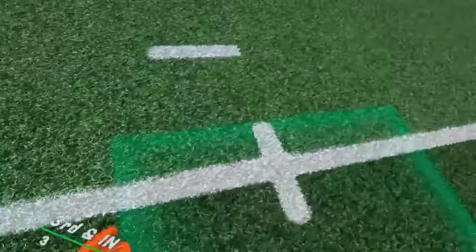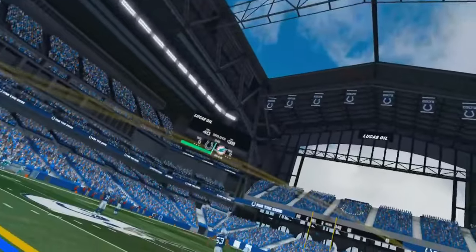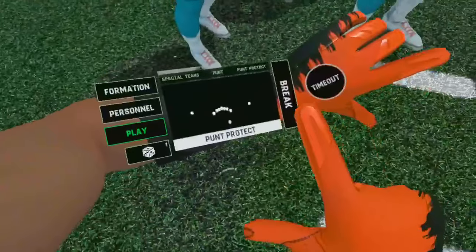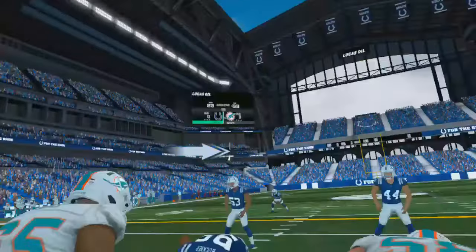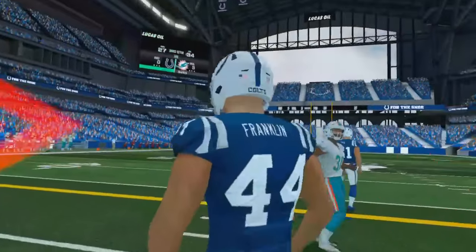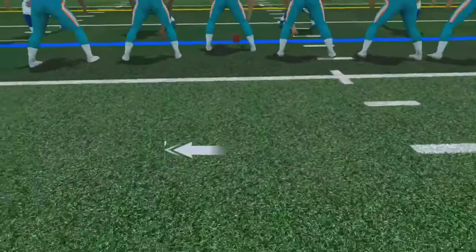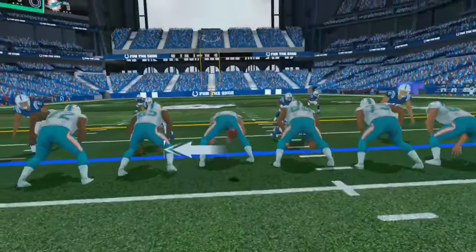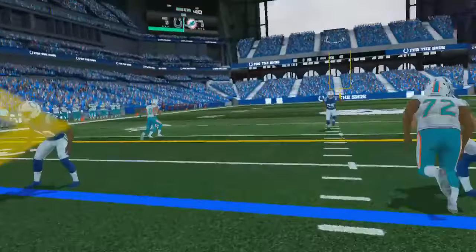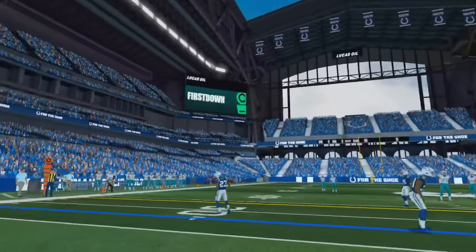Ready! Halt! Shotgun Noble Ace. Now brings up 4th down. Ready! Halt! 5-yard gain. Alright, let's run this play here. And that brings up 2nd down. Ready! Halt! Halt! Halt! Play results in 1st down.